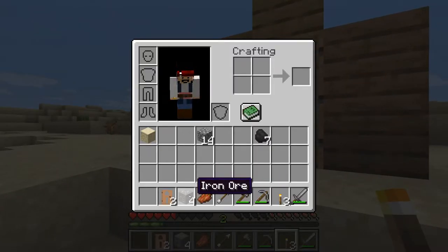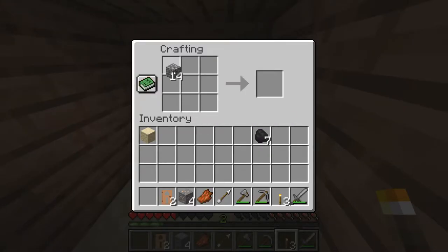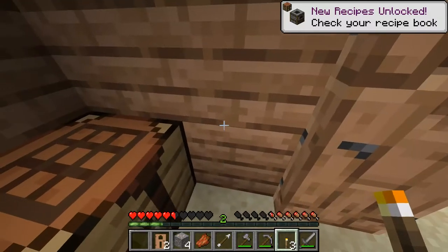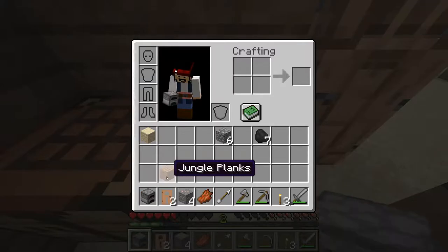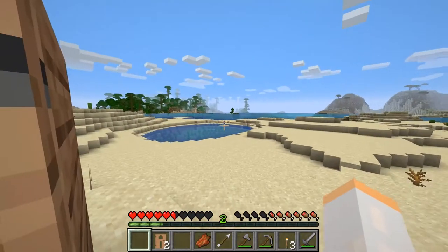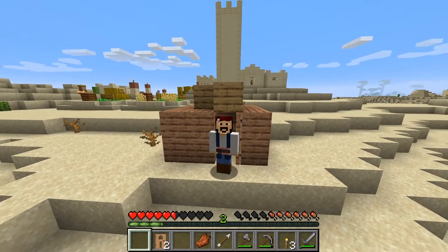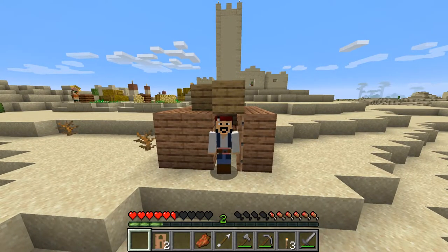The next thing we need to do is build ourselves a basic shelter — just build by right-clicking to place blocks. We're making an awesome little shelter with a crafting table and a door. You right-click on the side where you want the hinge to go. We've got a door and a tiny little house with a light inside. We have some iron — to use it, craft yourself a furnace by holding right-click and dragging in a circle. Put the iron ore in the top slot and it will smelt. You've survived your first night and you're on your way to becoming a Minecraft legend.